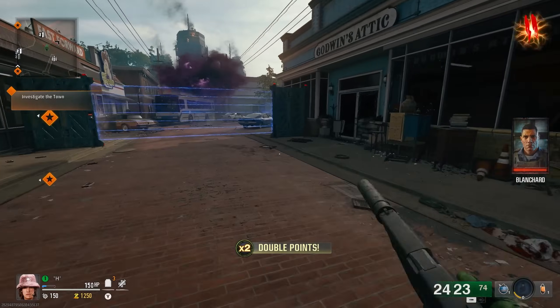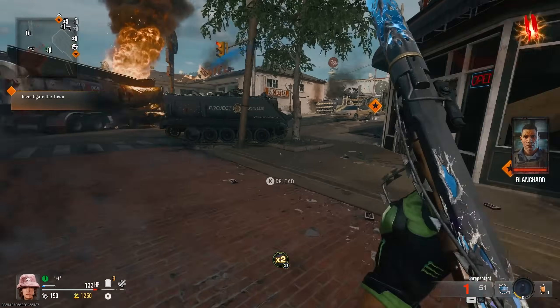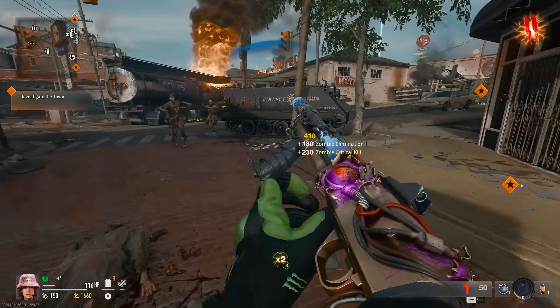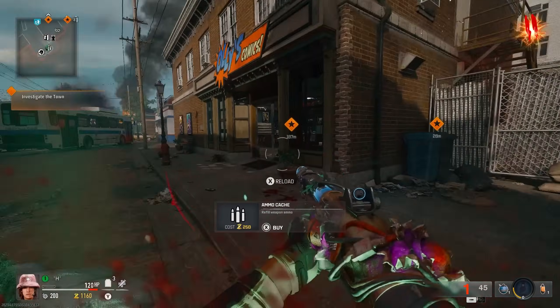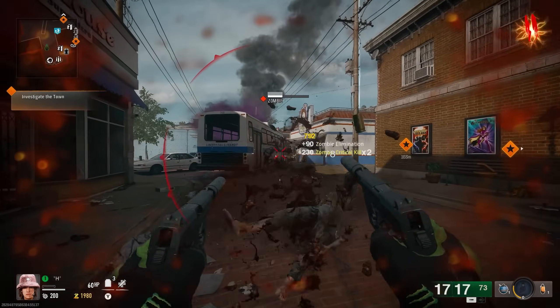By the way, if you end up getting a double point while you're in the spawn area, definitely open this door if you have the essence for it and go for the bonus points Easter egg. I just barely made it but got the bonus points at least.